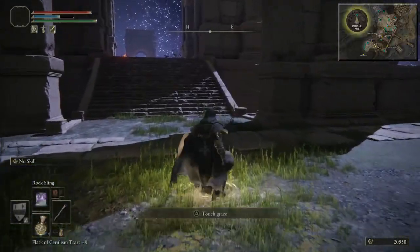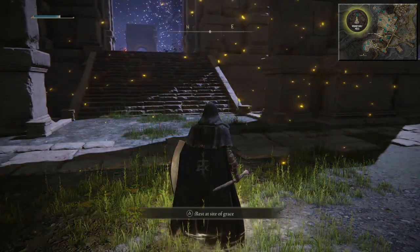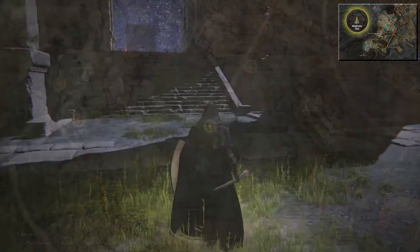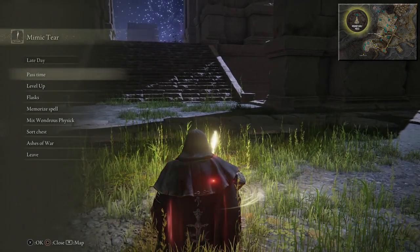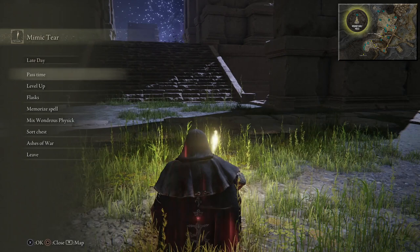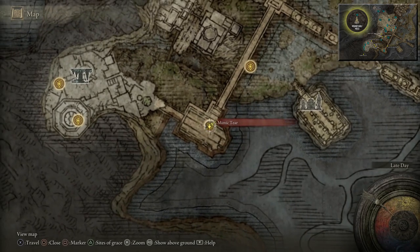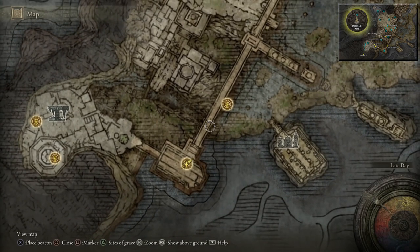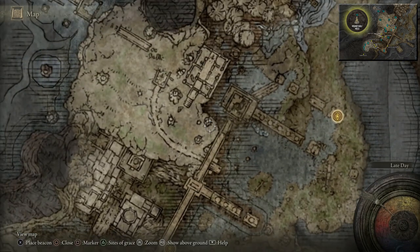So we're going to rest at the grace point. Looking ahead for what is next. So what's going to be next? Over here is going to be a scarab — we're going to kill that quickly, which will give us a Somber Stone. All the way over here, approximately about here — let me zoom in on my map.